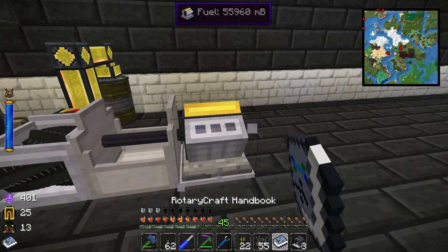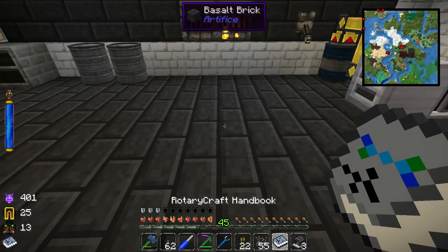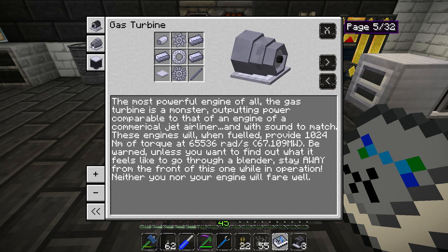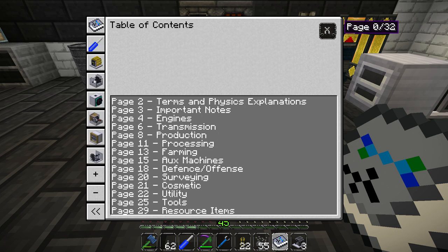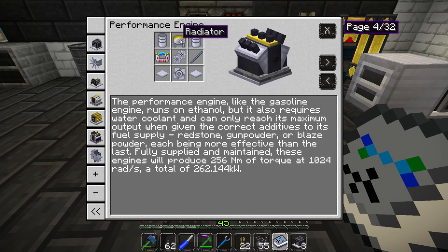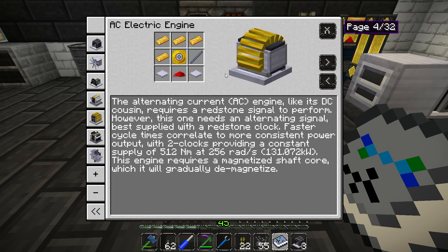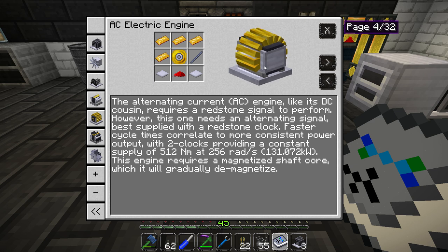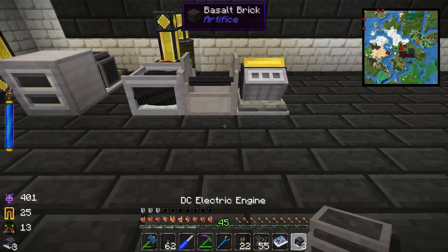I think we're going to wrap it up there. Next time we're going to try to make the performance engine — these engines do amazing things. There's also a gas turbine but it runs on jet fuel, so we'll have to work our way up to that. The performance engine takes a radiator so it'll need water cooling, but once we have an infinite water source that won't be a problem. We're also interested in the AC electric engine, which runs off a redstone clock and produces a lot of energy.